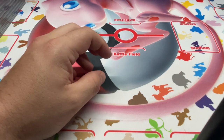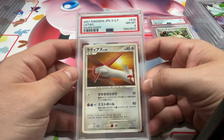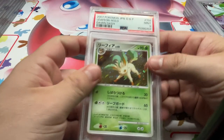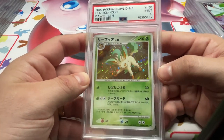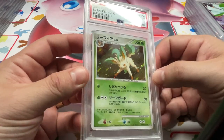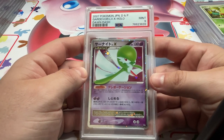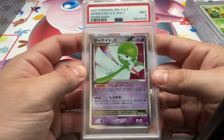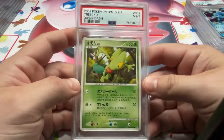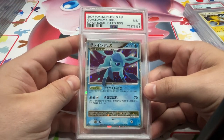Next up we got Dawn Dash. Got the Latias, 8. Leafeon, 9 — crazy holo on that one. Might be why these get nines a lot, because there's so much holo space. We have Gardevoir Level X, 9 — can't seem to grade a 10 of this for some reason. We got Trico, 9. Glaceon Level X, 9.